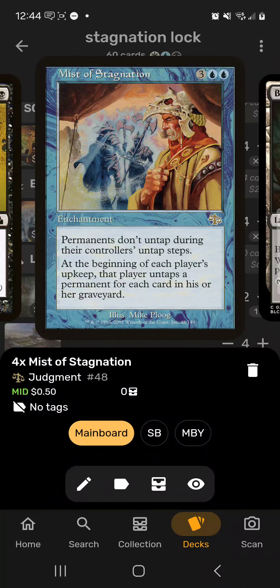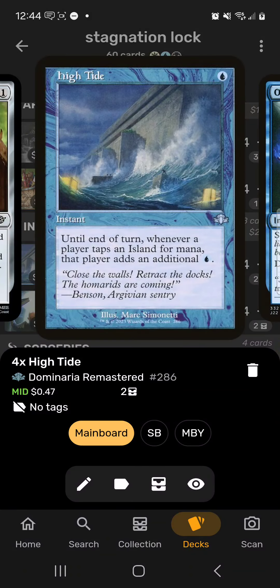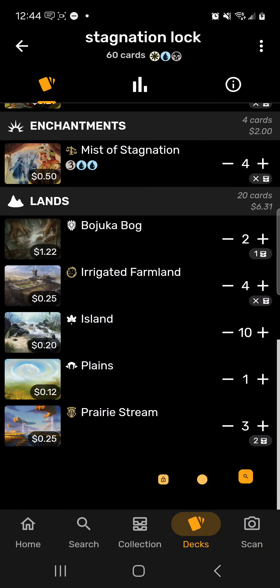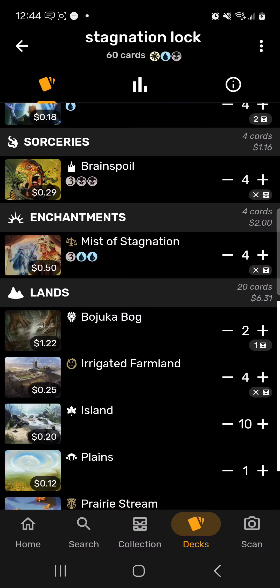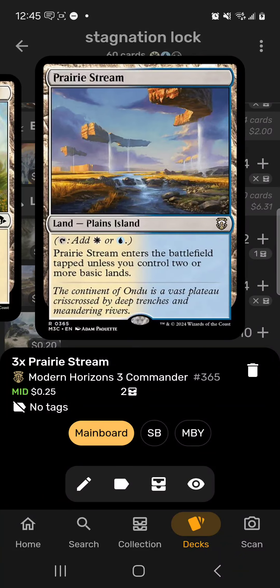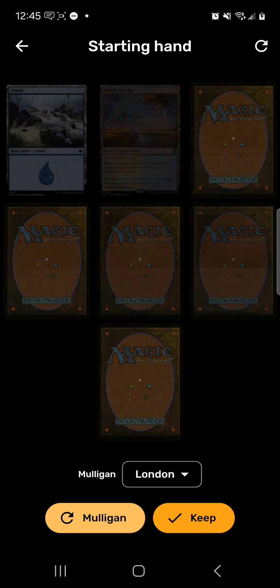Next up is Stagnation Lock. We use Mists of Stagnation, where permanents don't untap during their controller's untap step, but each player untaps a permanent for each card in their graveyard. We get it to hand by transmuting Brain Spoil. We run it out as fast as possible with High Tide. Then we keep our opponent's graveyard empty with Bogart Trawler, Remorseful Cleric, Tormod's Crypt, and Bojuka Bog. As long as their graveyard is empty, they can't untap anything. We have cyclers like Opt, Wizards Rockets, and Street Wraith to keep our graveyard full. Moonglove Changeling is another way to tutor up Mists of Stagnation. Lands include Bojuka Bog, Irrigated Farmland, Islands, Plains, and Prairie Stream — mostly Islands. Irrigated Farmland is good because you can cycle it to your graveyard in case you need to untap more.